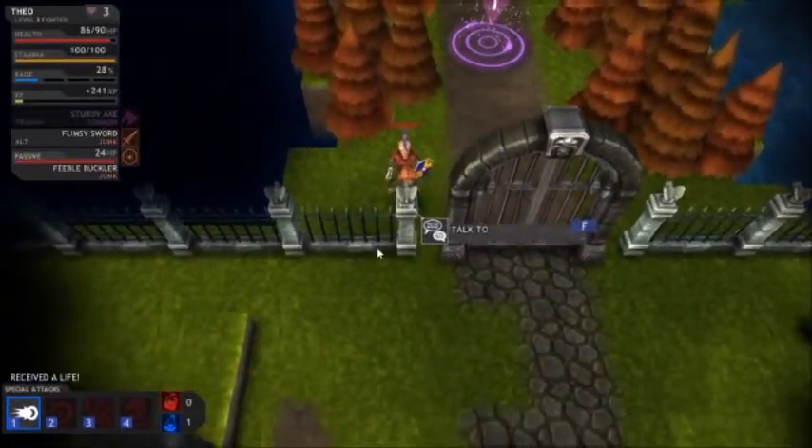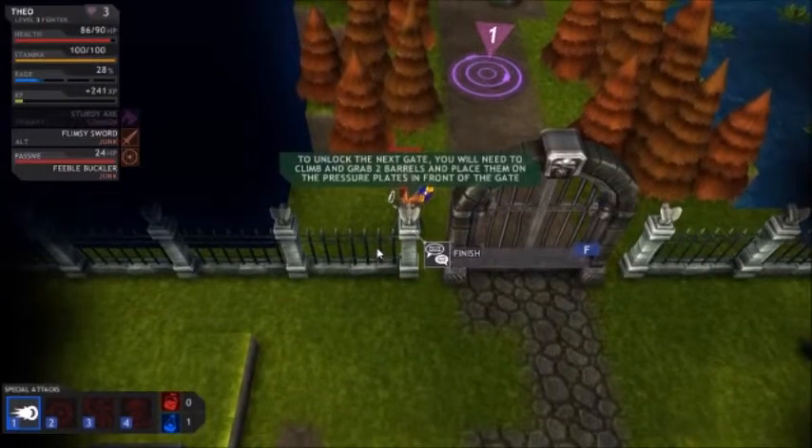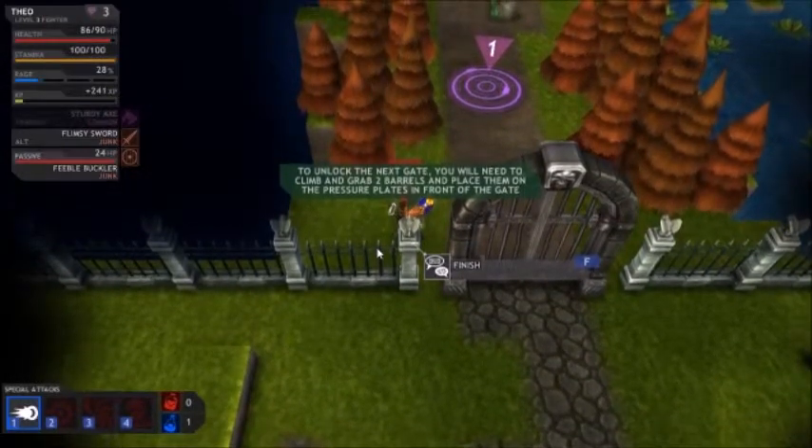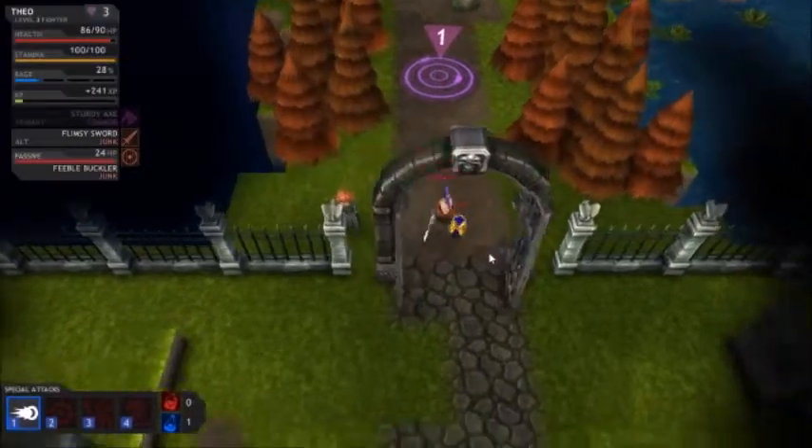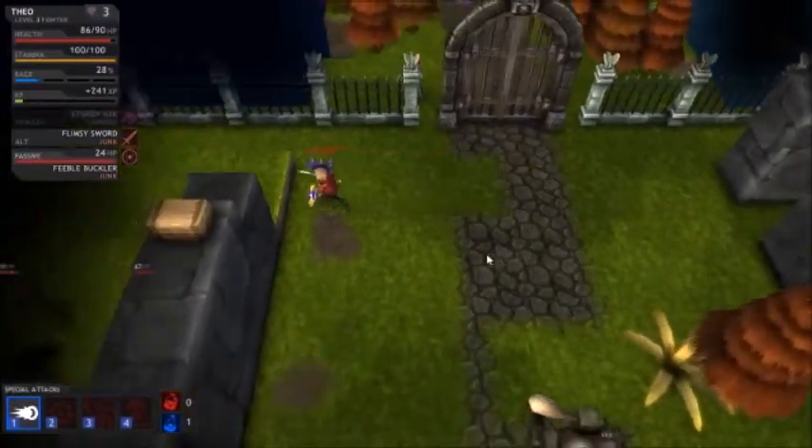Checkpoint. To unlock the next gate, you will need to climb and grab two barrels and place them on the pressure plates in front of the gate. Sure, whatever. Need barrels.